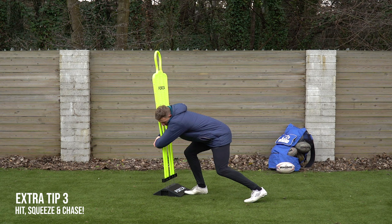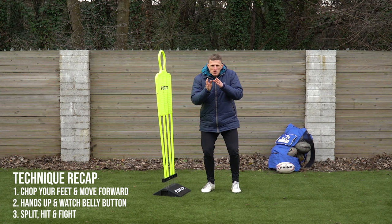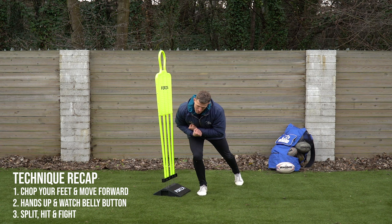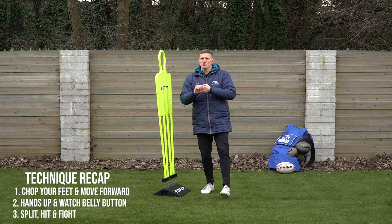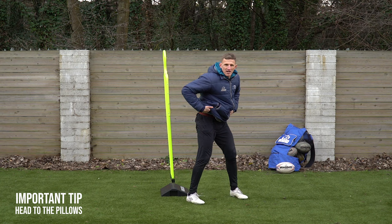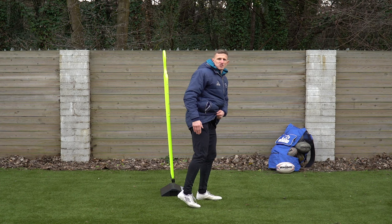Pump your feet backwards and drive them backwards. So: point one, chop your feet; point two, watch their hips with your hands up like a boxer; point three, same shoulder, same leg, then fight — tackle, squeeze your arms, pull them towards you, pump your legs until they fall to the floor. And the final point is protecting your head — get your head to the soft parts. Either put your head on their hamstring or their bum. A good little saying is cheek to cheek. That's technique done.